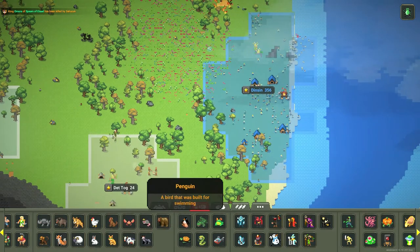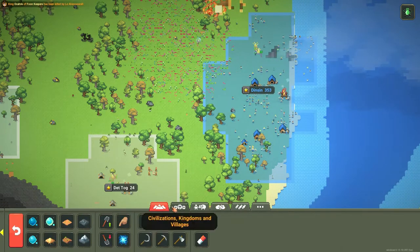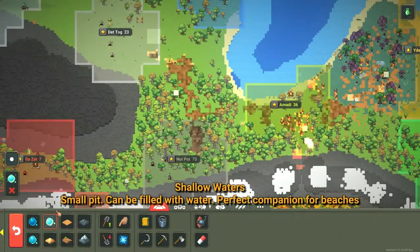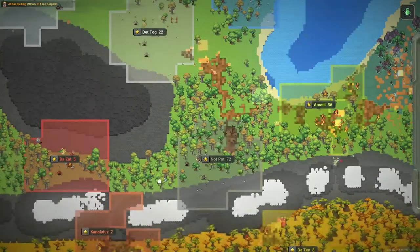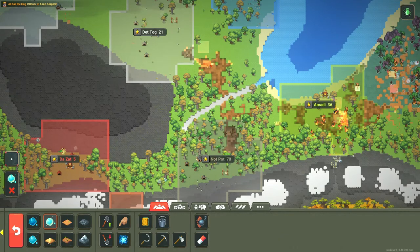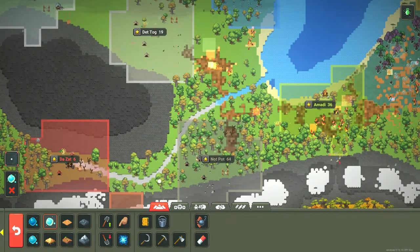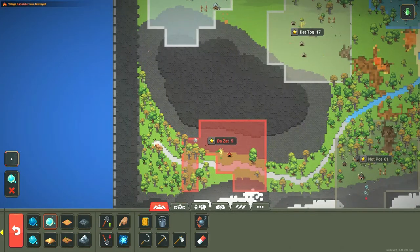All right, let's see what we have here - a forest. Okay, maybe we can make a river. Yeah, let's make a river down here. This really looks like a dirt road - it's insane. Nope, sorry, you can't have a colony here.